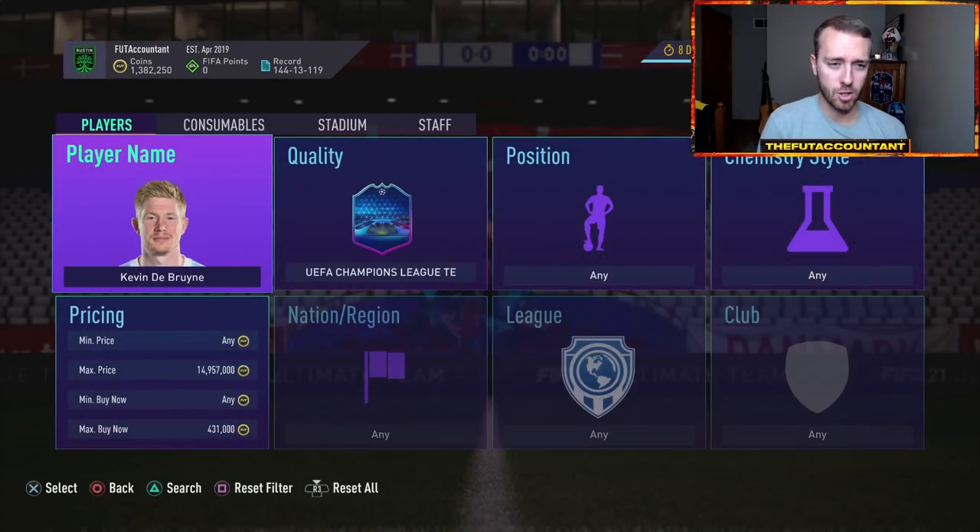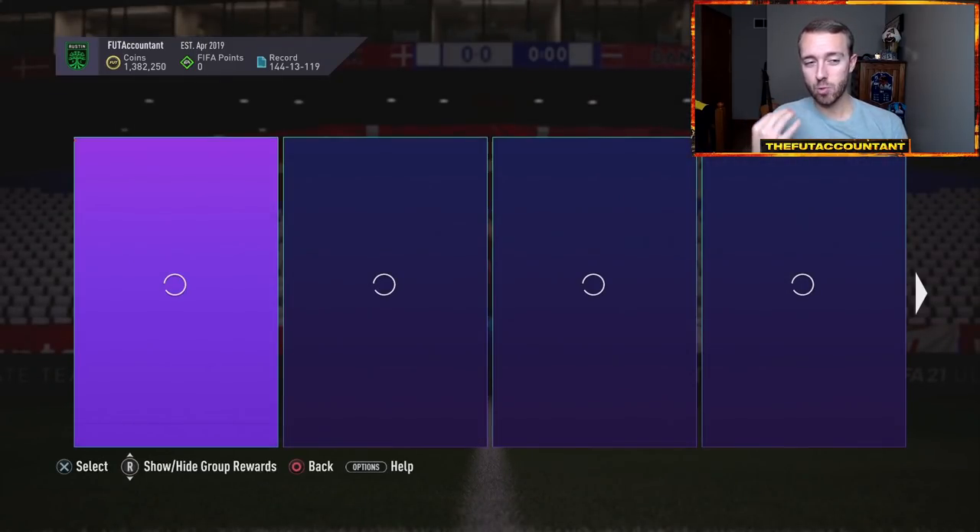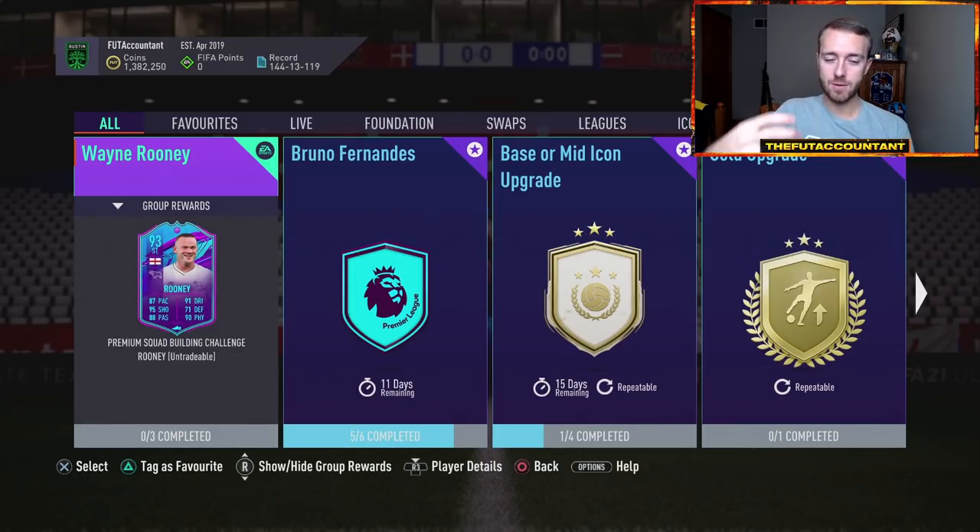Think about what happened earlier this week: we had the Cristiano Ronaldo SBC and the Boateng SBC that a lot of people did. Then EA drops the Wayne Rooney SBC and now people are trying to fit Rooney in. Just remember a month ago everybody was running Robin and Kleiber. Now people don't use them that much anymore. EA wants you constantly changing your team, constantly going in for the new card. Wayne Rooney is hot right now, English links are hot, and EA wants to continue that.